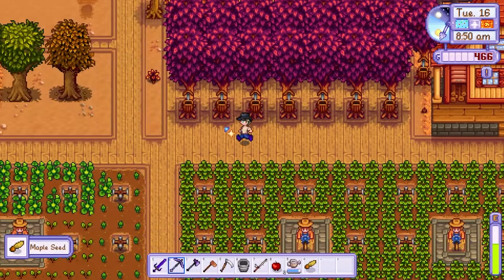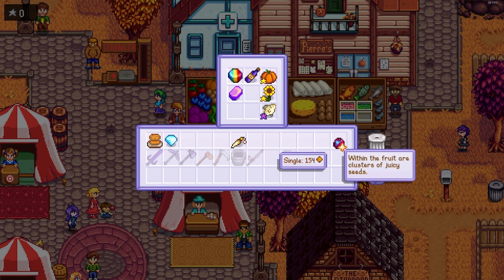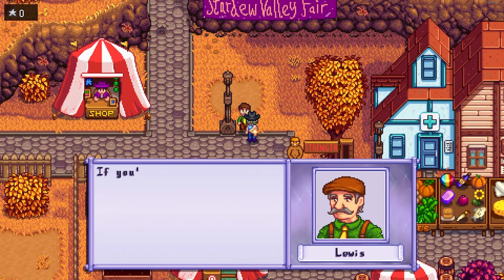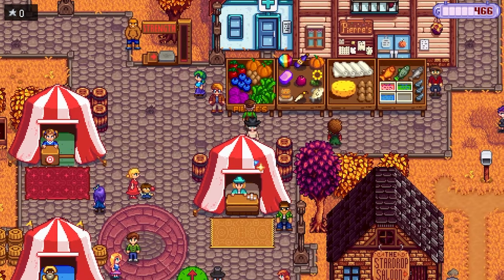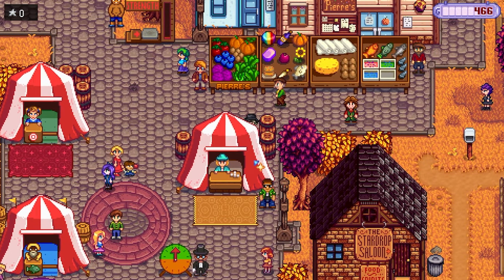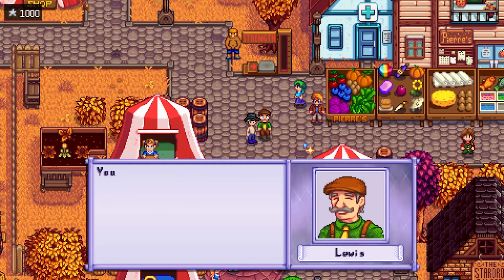On day 16 I grabbed nine items for my grange display and headed to the fair. If you're struggling to come first, there is an actual point system. To receive first place at the grange display you need a minimum of 90 points. If you enter the competition you instantly start with 14 points. You should always enter nine items as you will receive nine points — even a rubbish item still gains you points. The competition recognizes eight item categories: animal products, artisan goods, cooking, fish, foraging or flowers, fruits, minerals and vegetables. For each item in a different category you receive an extra five points, capped at 30 points, so you only need items in six categories. Finally, any iridium quality item that sells for more than 200 gold will grant you the maximum of eight points for that product.